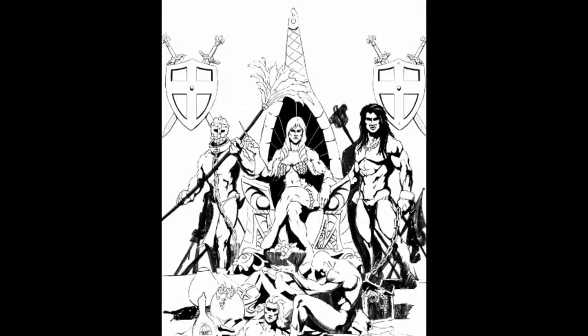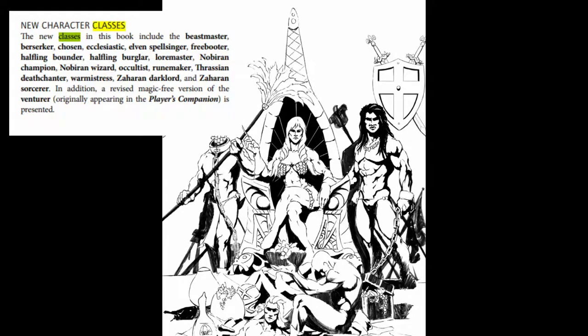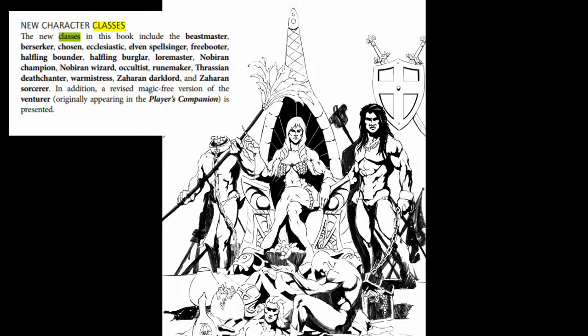More importantly, the classes are tweaked to reflect the book's theme. There's a lot of new classes, and going in-depth with them would be a lengthy affair. The available classes present are: Berserker, Chosen, Ecclesiastic, Freebooter, Elven Spellsinger, Halfling Bounder, Halfling Burglar, Loremaster, Norbian Champion, Norbian Wizard, Occultist, Runemaker, Thrasian Deathchanter, Venturer, Warmistress, and finally the Zaharan Darklord and Zaharan Sorcerer. Some of the classes presented have subtypes that grant their own features, while others have features complete out of the box. Beyond that, there's advice about adapting the core classes into more Tolkien-esque campaigns, and after that is a list of new proficiencies as well as ones that are modified to account for the new mechanics.